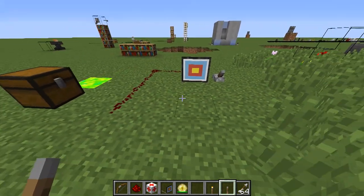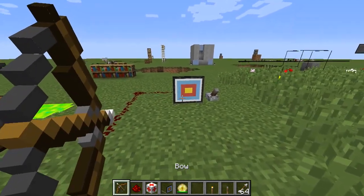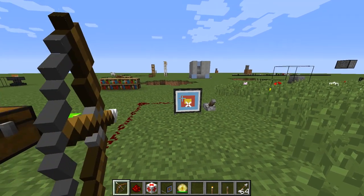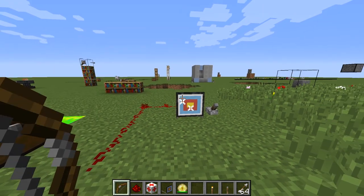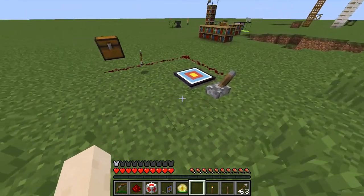Here we have the target block. Give it a redstone signal and you'll be able to run properly. If we shoot at the center, we're going to get about 12. If we shoot over here, you can see a much weaker signal. If you want to remove the arrows, we can do that.